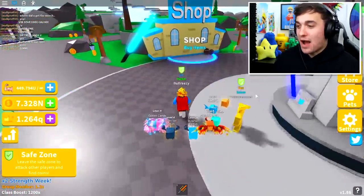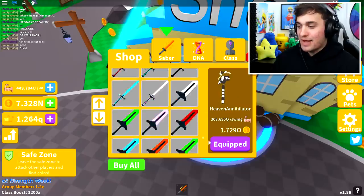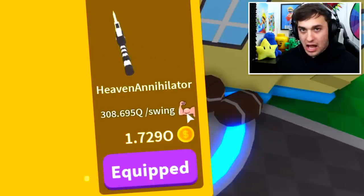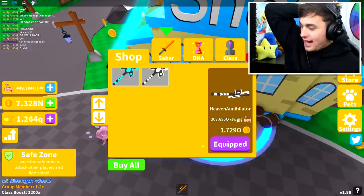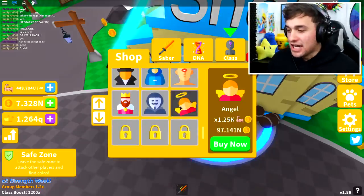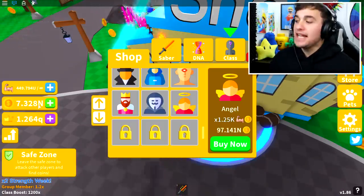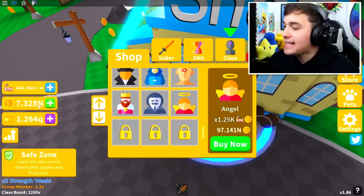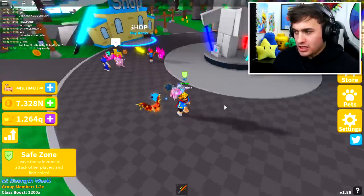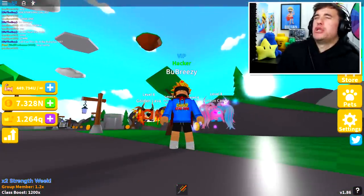If we come over to the shop right now and check inside of here, they've got a ton of new swords. I'm actually thinking I may already have it — I do. The Heaven Annihilator. It turns out I have the best pet and the best sword in the game already. The next class we're going to need is the Angel class, and it is 97.141N. We only have 7.328N, which means we're a long way off. What the heck — is that a talking piece of cheese? It's Cheesy McChesusson, my arch nemesis.